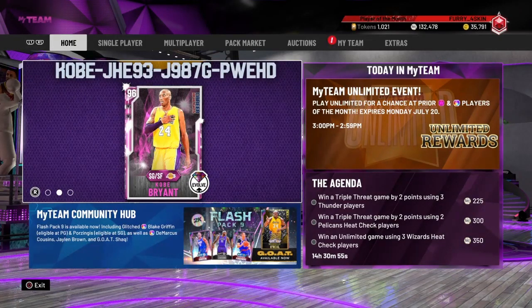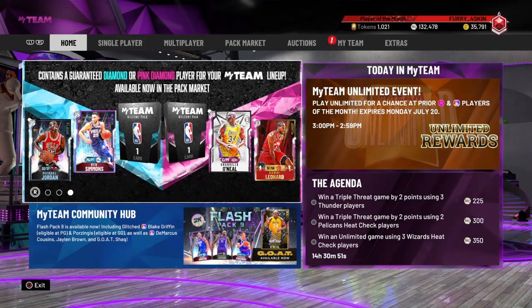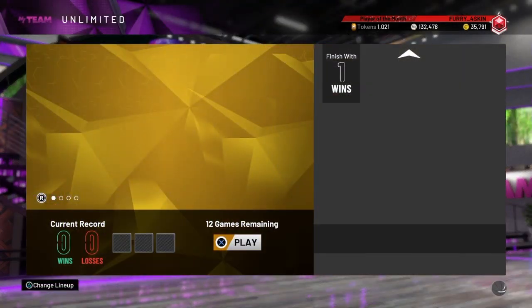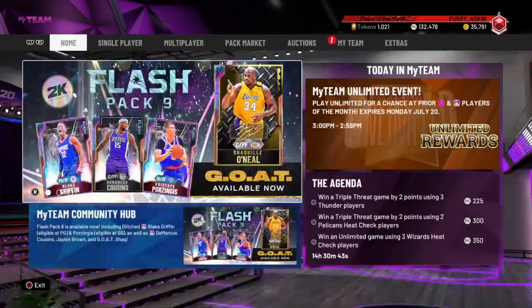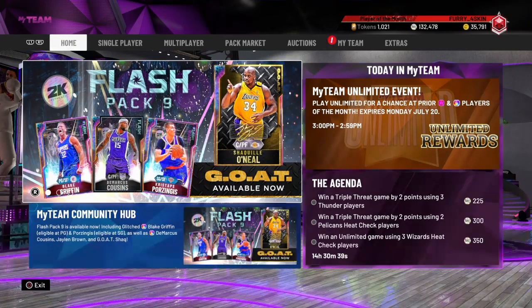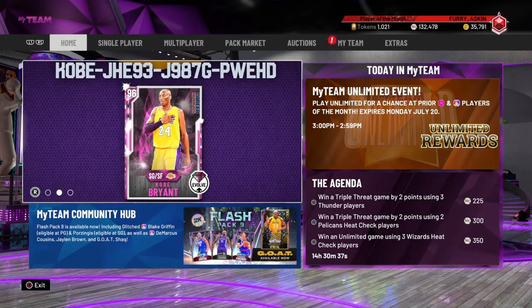What is going on guys, Furbake here back with another video. Today I'm going to be showing you how you can get around 7 Galaxy Opals for free in NBA 2K20 MyTeam, along with a bunch of pink diamonds.